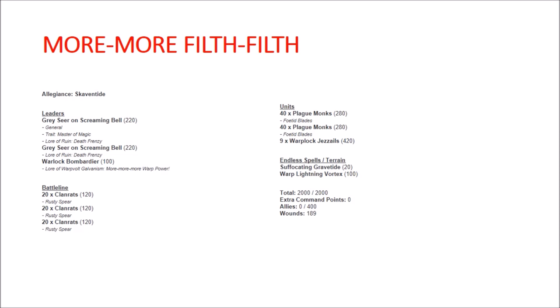In combination with Warpstone Sparks, More More More Warp Power, and the Vigor Dust Injector, the Jezzails can just do tremendous amounts of damage. Death Frenzy on the two Screaming Bells really targets the Plague Monks — the idea is to get around activation wars by simply having them attack when they die. That also puts you in a position where they can potentially attack twice against a big unit, or you charge both units in the same turn and they de facto get two activations in a row.